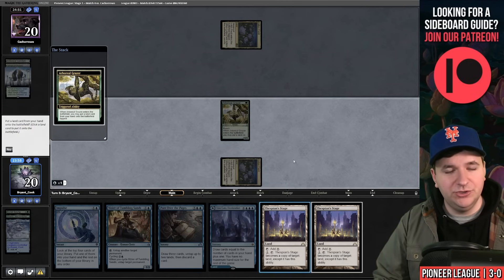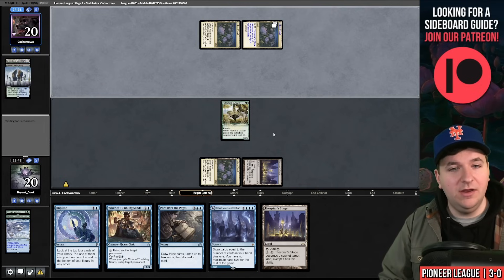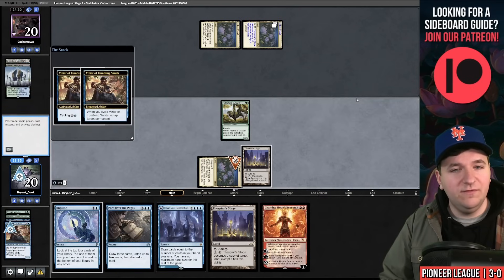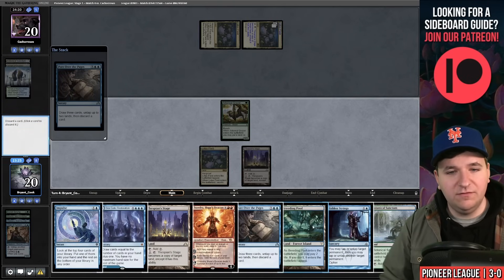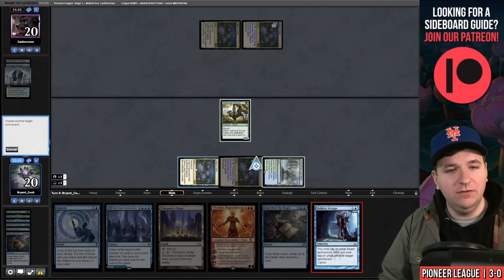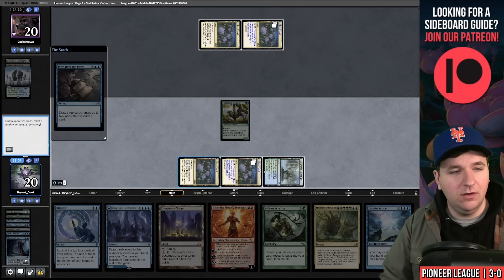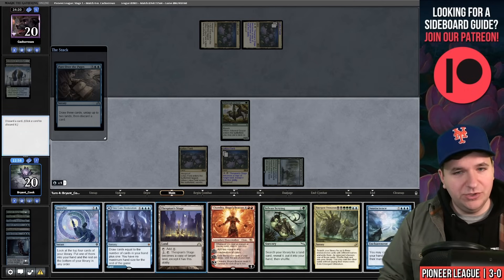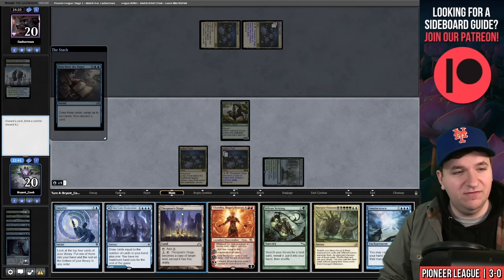I Sylvan Scrying for Thespian's Stage and pass. We have Lotus Field and another Stage, so we float mana, play Lotus Field, play Arboreal Grazer, play Stage, and pass. Please don't kill me — drawing Hidden Strings would be great. They copy their Lotus Field and pass. Cycle Vizier, untap Lotus Field, draw another Pore Over the Pages. Cast the first Pore — found Hidden Strings! Discard the extra land, play Botanical Sanctum, tap for blue, copy the Lotus Field.